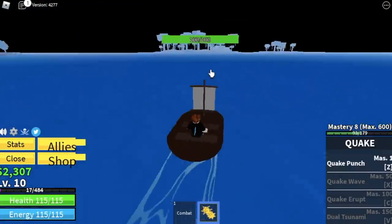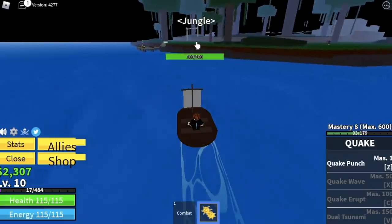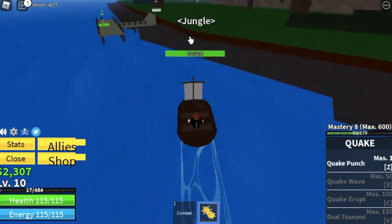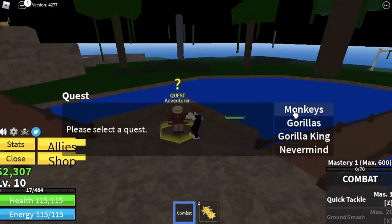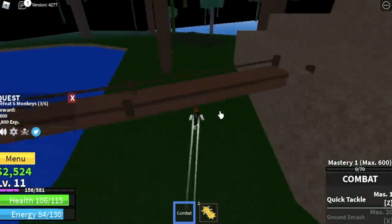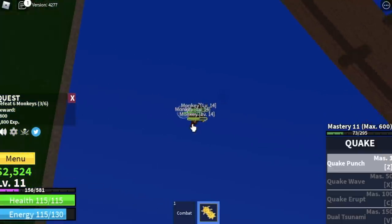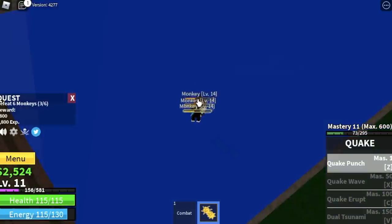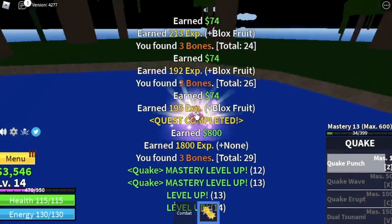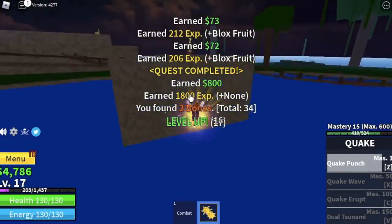GamerNom, you're a sharkman or fishman — why are you not swimming? I forgot, sorry. I was used to using the dinghy. So here in the Jungle, we're gonna start with the Monkeys. You need to defeat 6 to finish one quest, lure 3 at a time. Defeat them using your Quake Punch. After just finishing one quest, your level is 14. Do it once again and you will reach level 17.